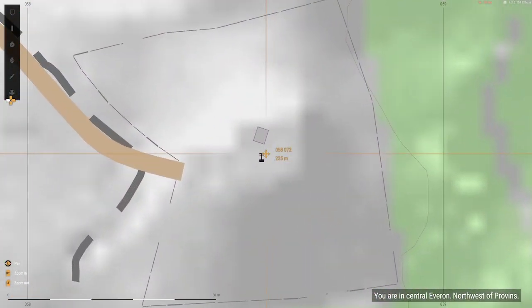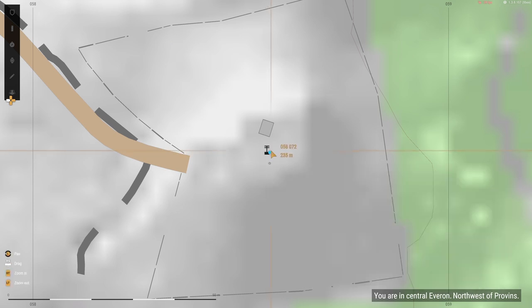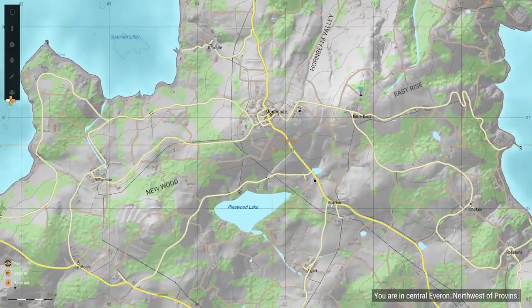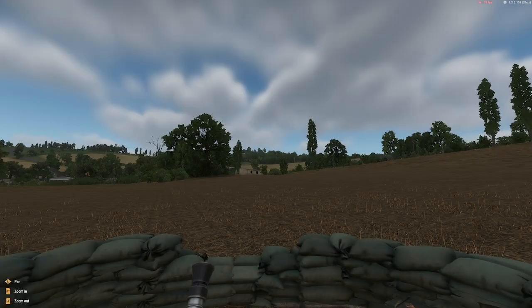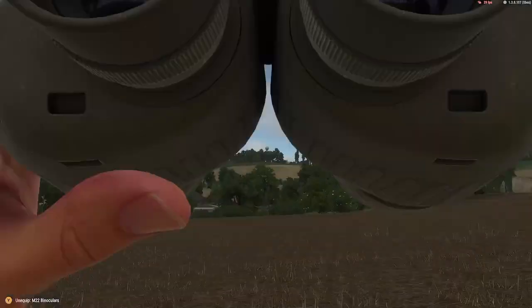I identified Tower Entredou. I know this is Tower Entredou because I can see on the bottom right it says I am near Province. Province is decently close to Tower Entredou. I am now going to place a mark on this spot. Make sure you place your marks privately by tapping X on Xbox, just to make sure you aren't annoying your team with a bunch of marks.